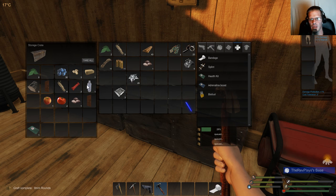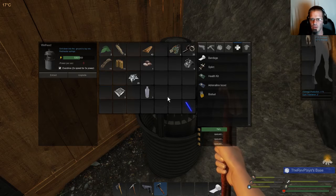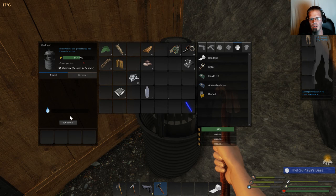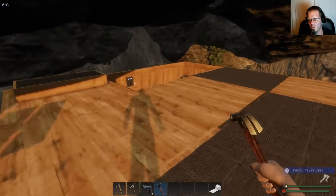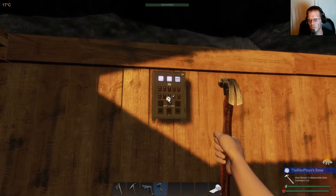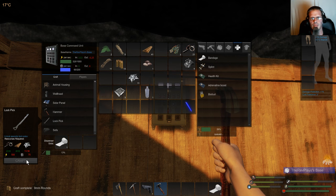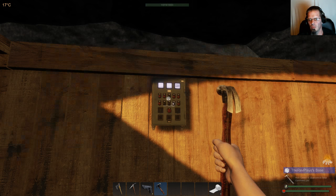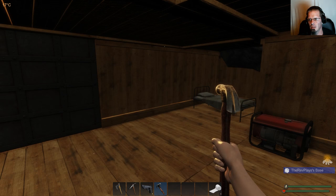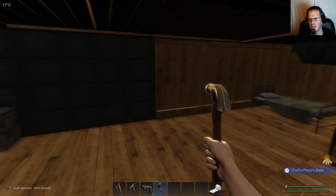Food-wise everything's pretty much okay. I should probably check water — totally forgot about water and my animals. Making armor is up to you how and where you want to place it, but I'm thinking we're going to want to go right here.